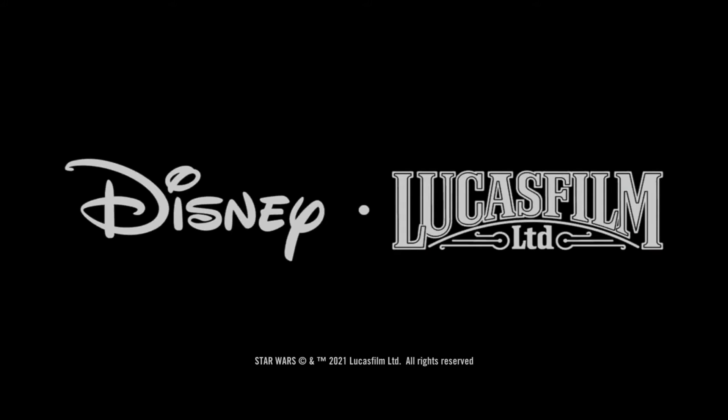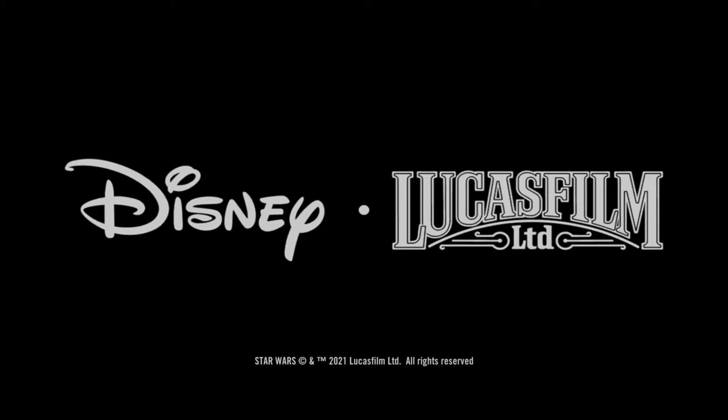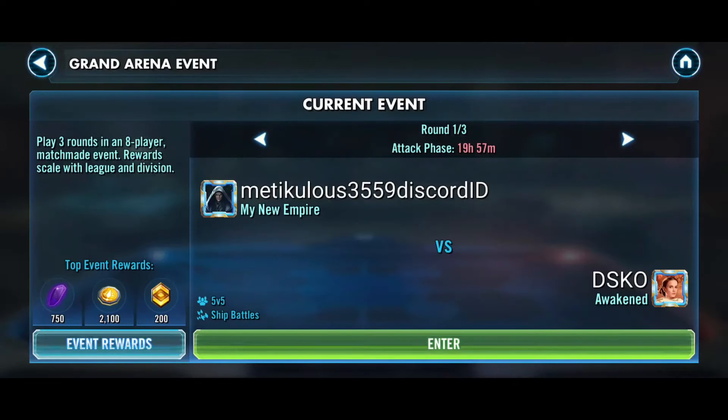That was looking good for a little bit, and then Bossk did not get a second turn to put up his taunt. That is the issue when you're facing Pow and Scout and they're doing their TM train. So now we've got to go in there with another plan.